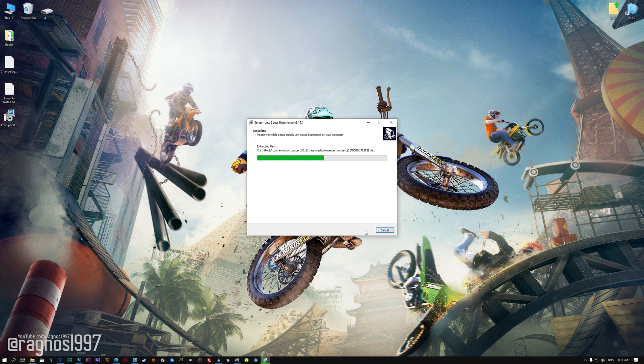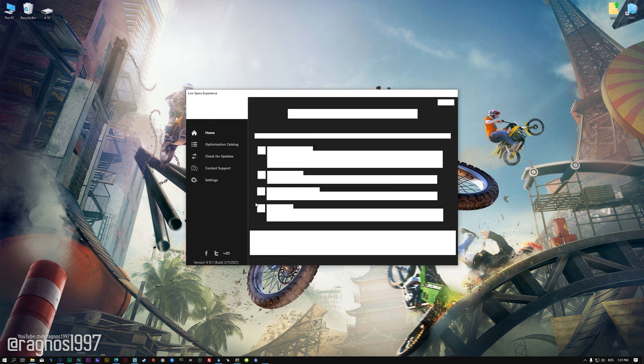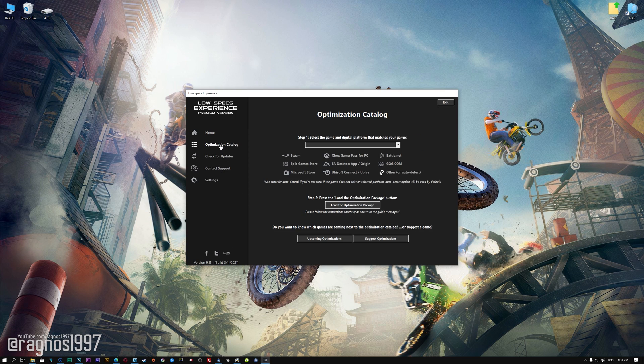First of all, start the installation process for the Low Specs Experience. Once it's done, start it from the newly created desktop shortcut and select the optimization catalog. From the top of the menu, select the applicable digital platform, and then select Trials Rising from the drop-down menu.